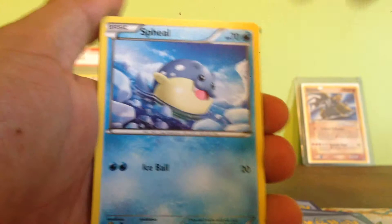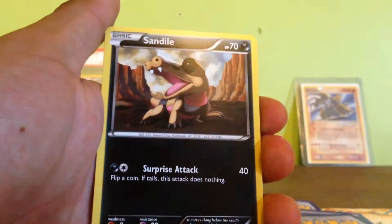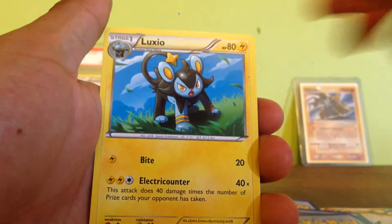We got Seal, Caterpie, Paneri, Pizzle, Sandow, Ultra Ball, Fletchinder, and Luxio.